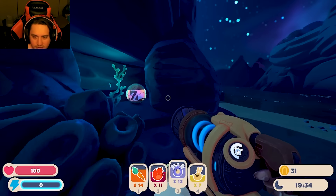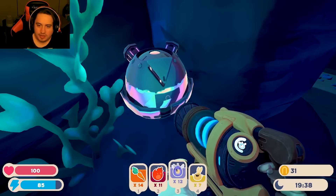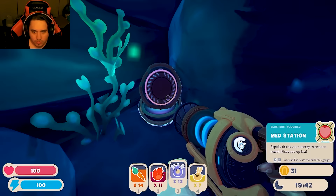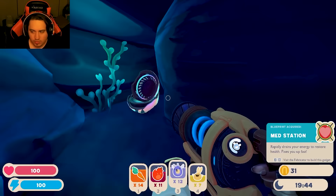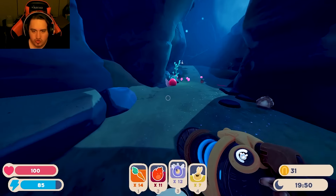Let's go get some more bunnies. Oh wait, what's this? What do I do with that? Med station — rapidly drains your energy to restore health. Ooh, let's go!